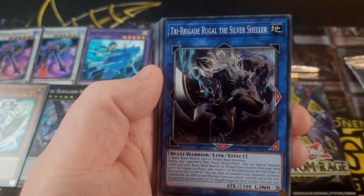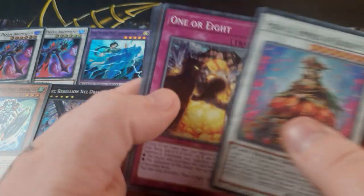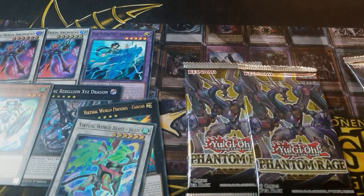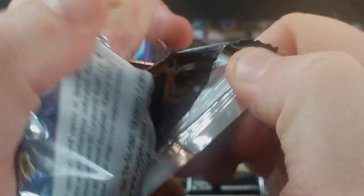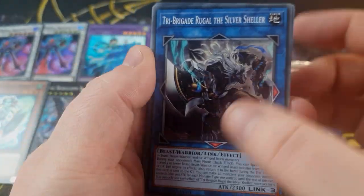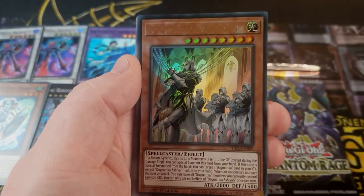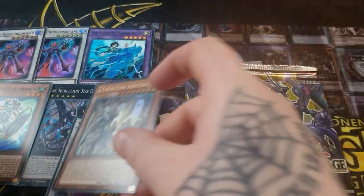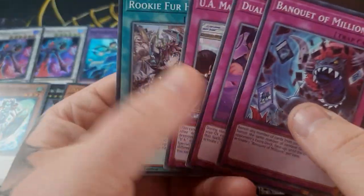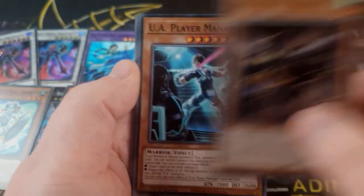We've got three packs left. Let's hope it's enough to beat Nathan. Whoever loses has to get their Murph out, as always. Oh, we have a Dogmatica ultra, which is not that good and does not see play — although its effect does sound pretty good; it special summons itself. I don't think you play it in Dogmatica, so it's a bit of a waste of an ultra slot, unless the builds have changed.